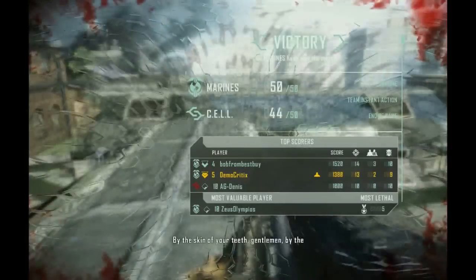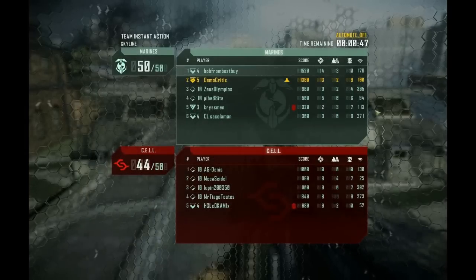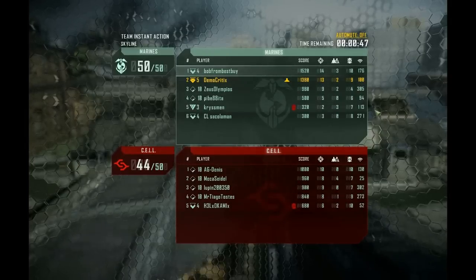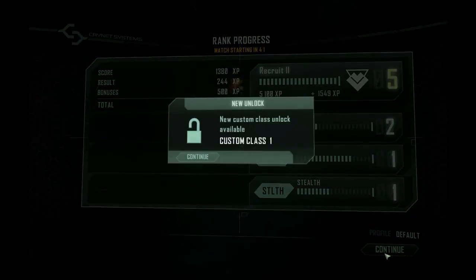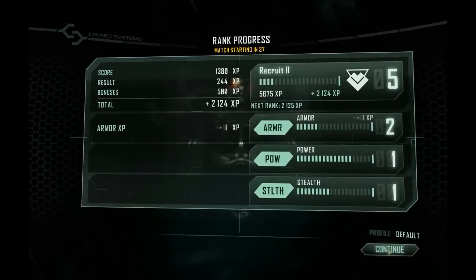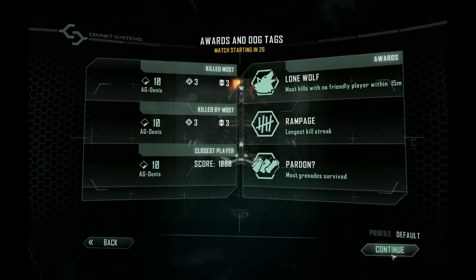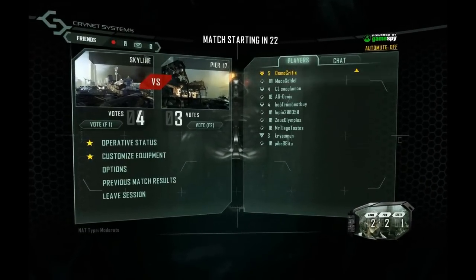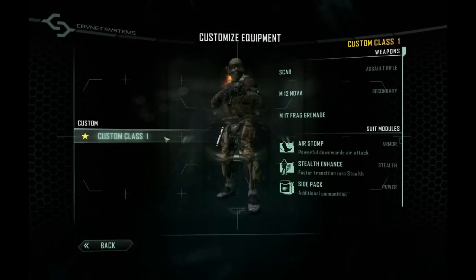The demo that's out right now is multiplayer only and we don't have information on the single player other than videos and commentaries the producers have put out. At the end of the round you'll notice kill counts are pretty low compared to Call of Duty — in about 14 minutes the highest kill count was around 14 kills, which likely has to do with the four abilities. At the end of the round you get three kinds of XP: armor XP, power XP, and stealth XP, depending on how you play, and you can use that experience differently.